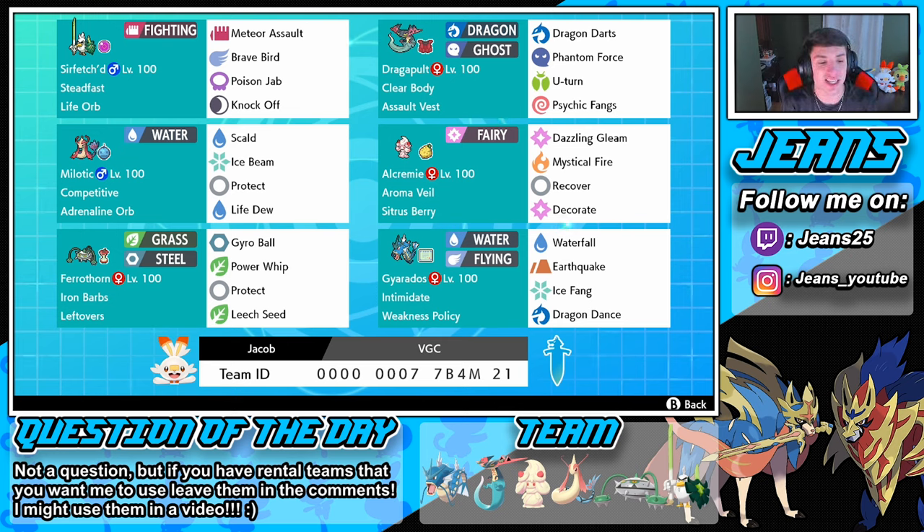Then we got Ferrothorn in the bottom spot. I love Ferrothorn — so good, especially with Leftovers and Leech Seed. He also has Gyro Ball, Protect, and Power Whip, because if you can set up that Leech Seed with Leftovers it's night night. He's also rocking Iron Barbs as his ability, which works like a Rocky Helmet — if they hit me, they take some damage in return.